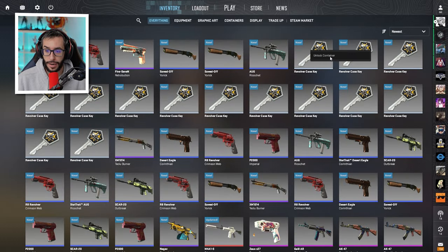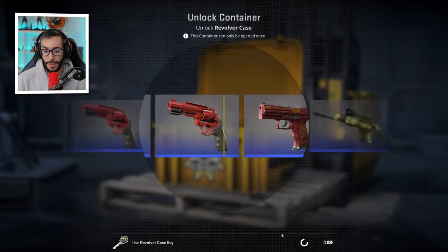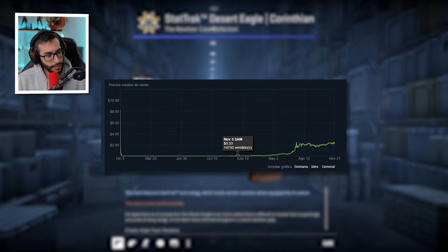When the game started getting popular in China — with the Case Hardened, the Blue Gem and so on — the price started to rise. In fact, let me check: it cost 3 cents. I'll put it on screen in the editor if I can.